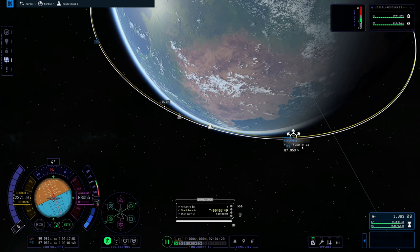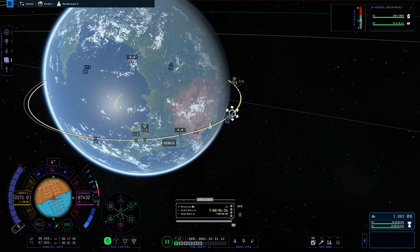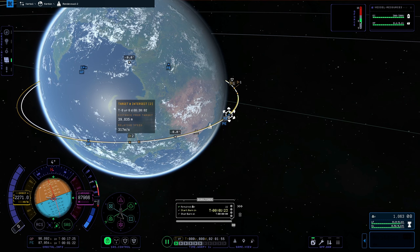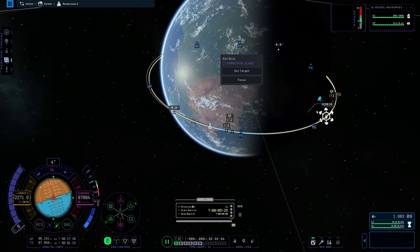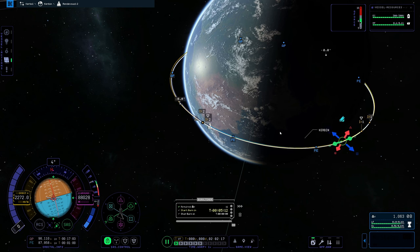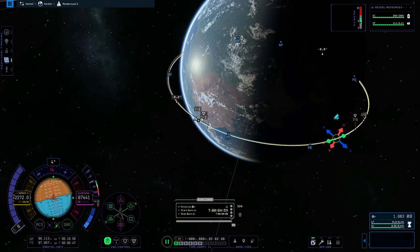Create a maneuver node anywhere you want and pull prograde. Keep an eye on the yellow and white intercept nodes — these are foreshadowing our intercept range and speed with our target. If you go prograde, they go further apart; go retrograde and they come closer together. The 'I:2' means it's the second time around — on the next orbit, we should be together at a distance of 733 meters at 332 meters per second. That's pretty fast, but I'd rather have a close distance. We have enough propellant to slow down.